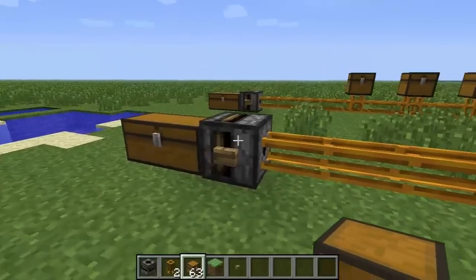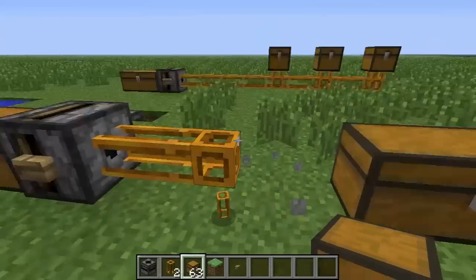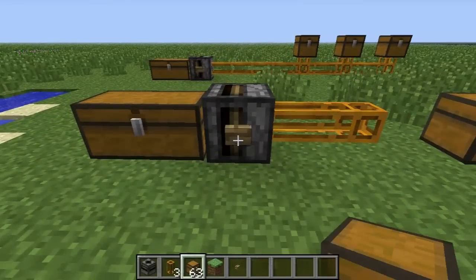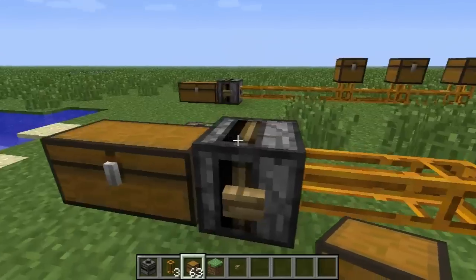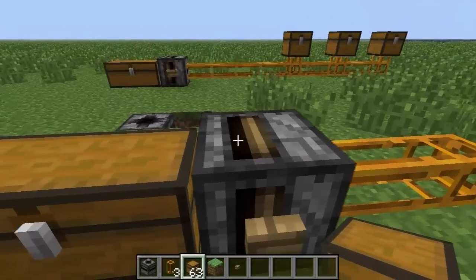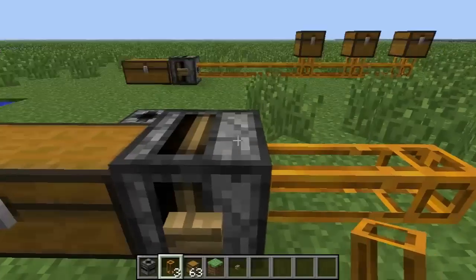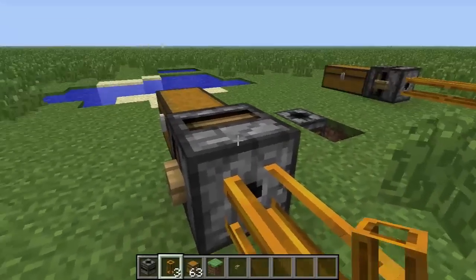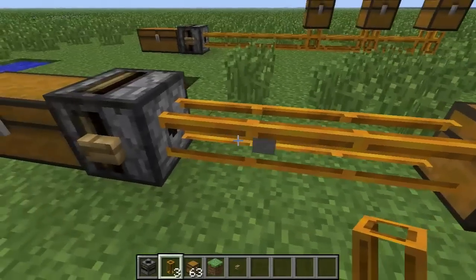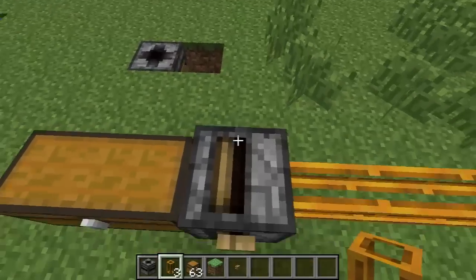I like to call the Red Power pipe smart. So if I break this pipe here and activate the transposer, you'll see an item doesn't come out and the texture gets stuck in the back position. Basically, that item is stuck inside of the transposer waiting for the next available inventory. As soon as I put that pipe down, it will shoot the item out and the texture will go back to its original state.